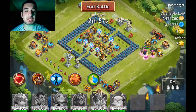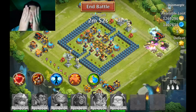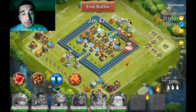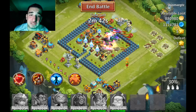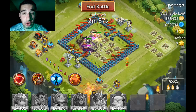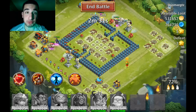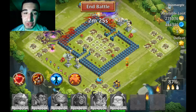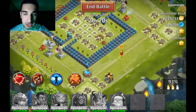Look at this base - this is the base you always want to find. This base has absolutely no heroes on it and look at all those resources. I'm gonna drop this flag - that is a beautiful sight. He has the wizard towers but these wizard towers don't have any garrison, so this is just gonna be an easy sweep. The absolutely annoying thing is when you find a base like this, drop all your heroes, and the person you're raiding goes online and you don't get any of the resources. That is the worst.